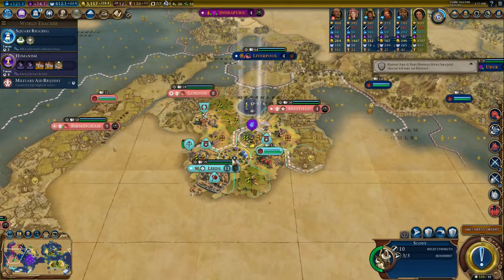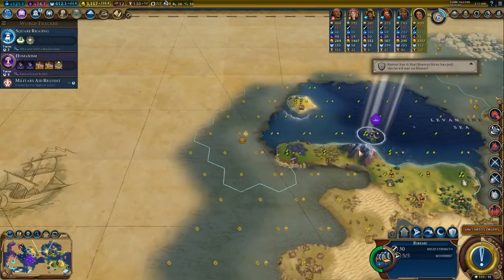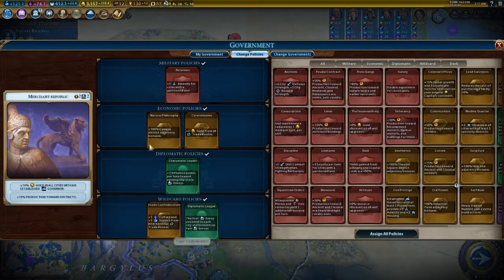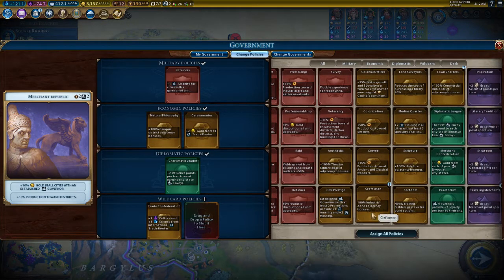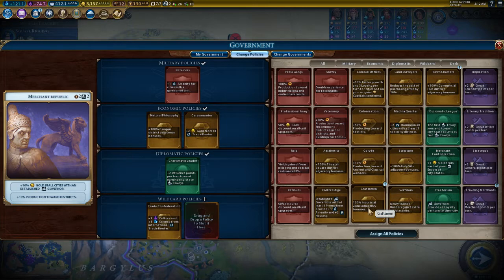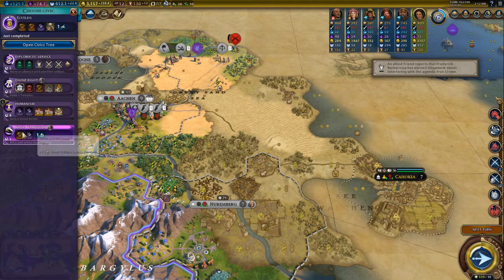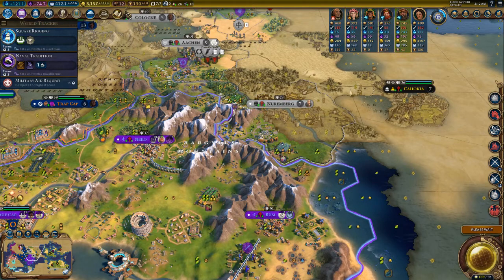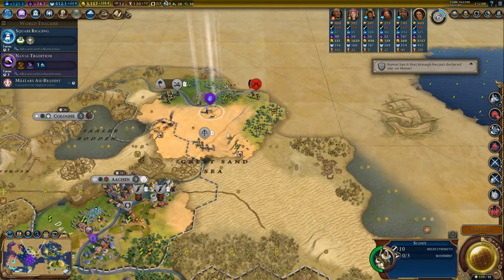It's funny — two barbarians settled Berlin. Germany is in such a horrible position. I cannot pillage because it's in range of your bombardment. You will have a lot of droughts considering how much you chopped. Change the policy cards — industrial zone adjacency, that's actually really good.